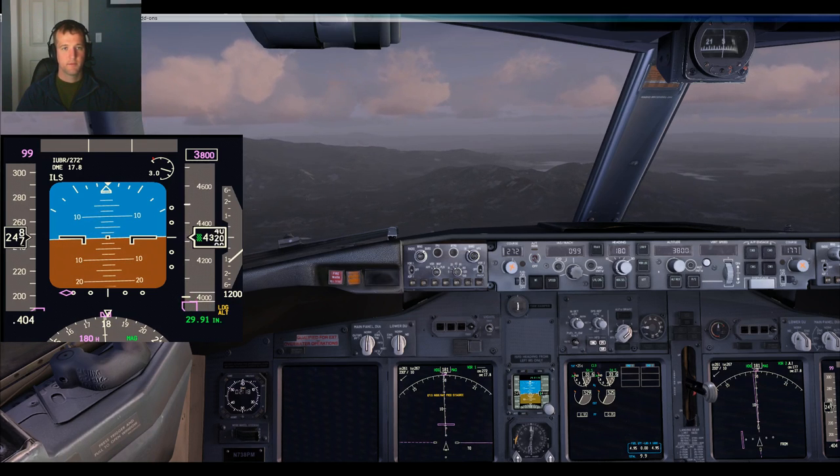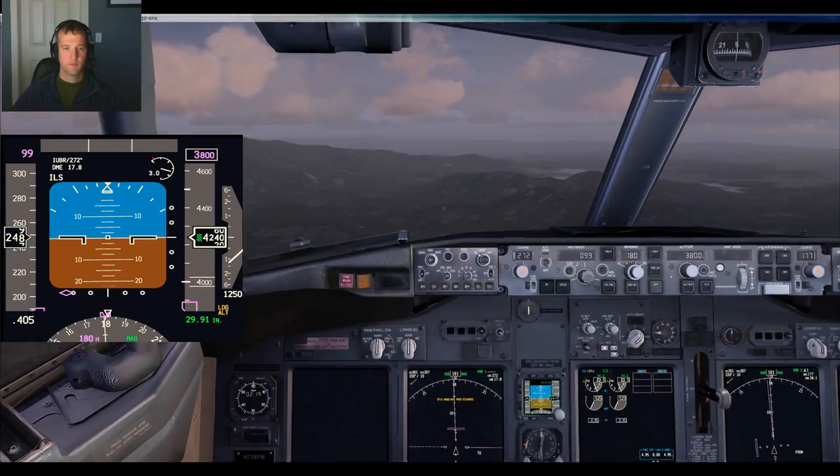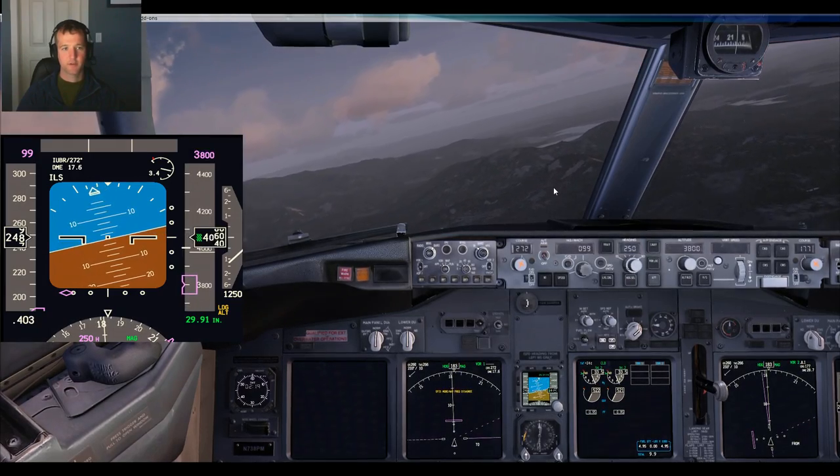Southwest 223, 9 miles from CG, fly heading 250, maintain 3,800 until established on the localizer, cleared for the localizer runway 27 approach. Southwest 223.